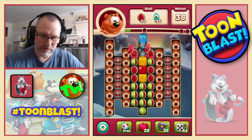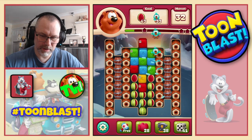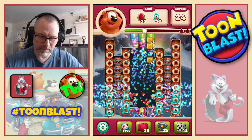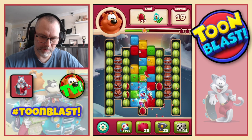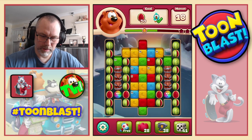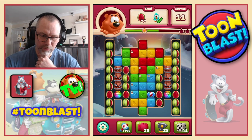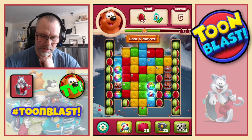Now we're going to keep shuffling. Do that, do that one. That's going to give us a bomb, going to give us a rocket — let's do a combo. It's a disco ball — let's do a disco ball rocket combo. Double disco means a party.